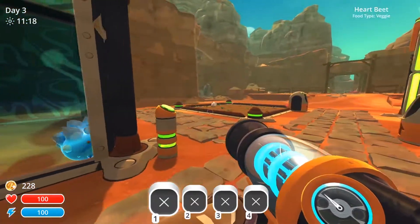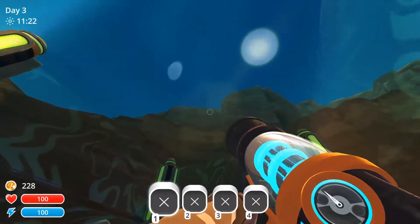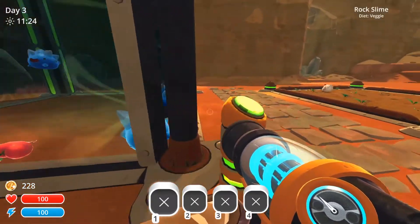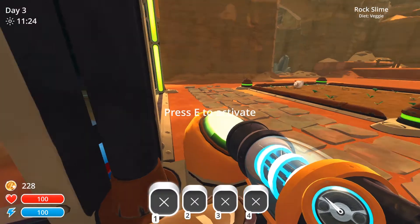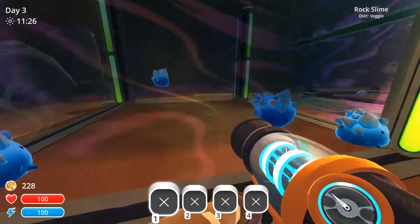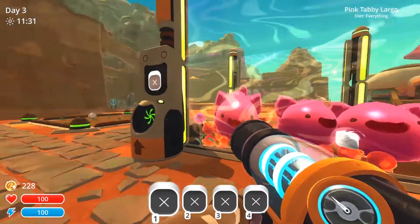Is this the heartbeat? Yeah, it is. Alright, so today I'm thinking what we want to do is slap a roof on this guy. That'll cost us 425 schmackos, and then upgrade these guys to the phosphor ones — those nighttime slimes. I think that'll be really cool.